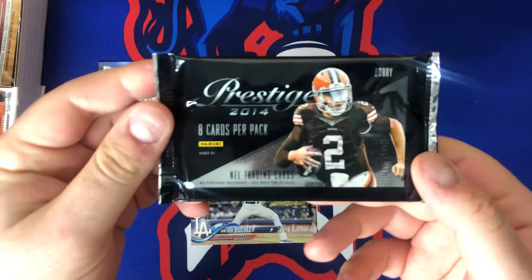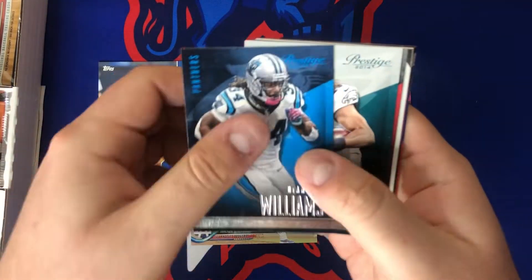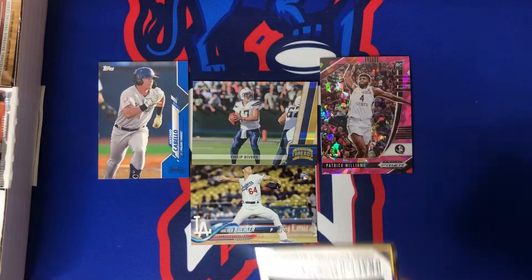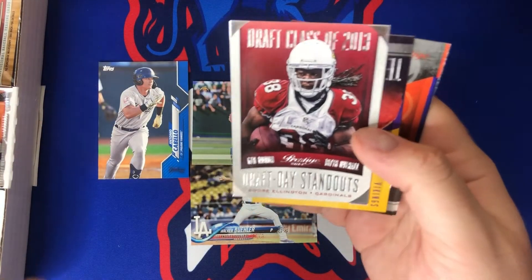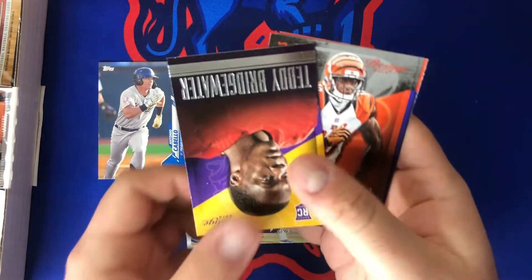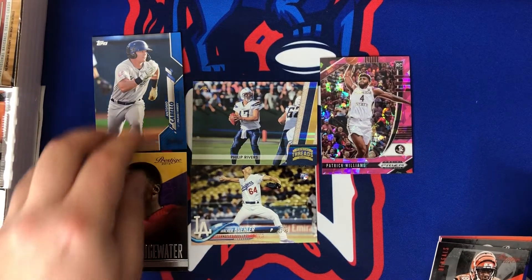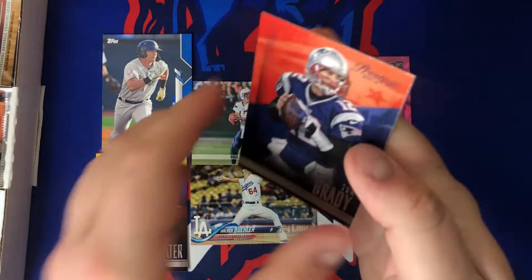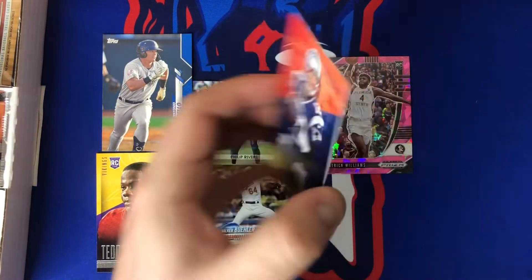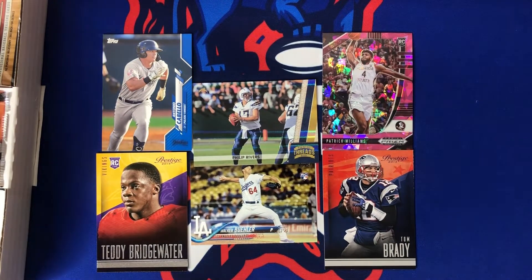Let's get back to some football — we got 2014 Panini Prestige with Johnny Football on the cover. Most electric quarterback of all time. D'Angelo Williams — he was just on The Amazing Race, did not win though, spoiler alert. Draft standouts: Andre Ellington, Teddy Bridgewater rookie card — not too shabby. AJ Green and a Brady — cannot go wrong with a Brady. I'll take that!